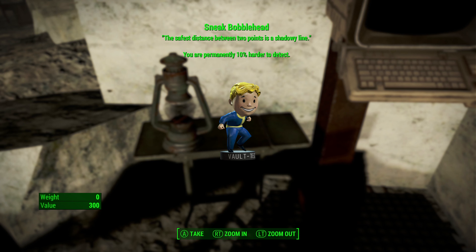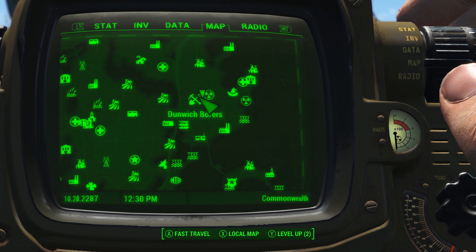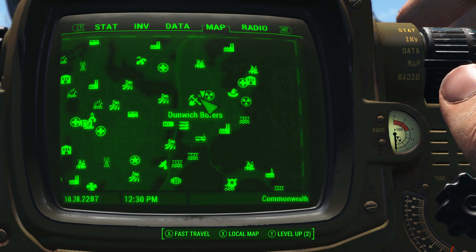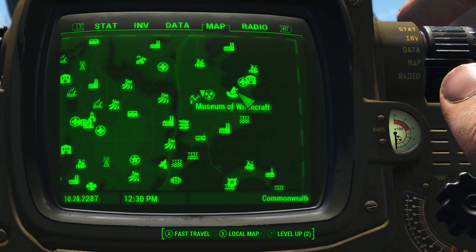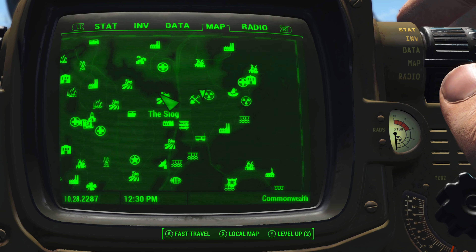Hi, I'm Mo and I'm trapped in Fallout. You will need to make your way to the Dunwich Borers. It is located on the north east section of the map, so basically the top right hand corner of the map. It is directly west of the Museum of Witchcraft and directly east of the Slug.